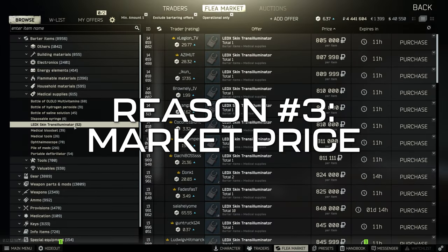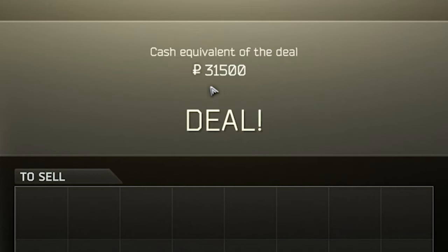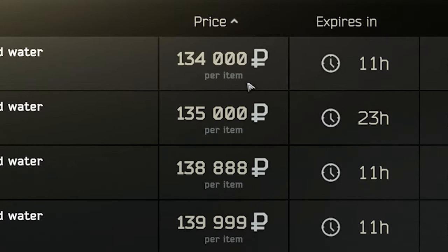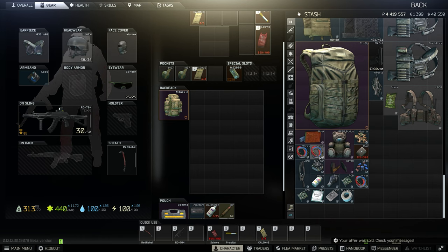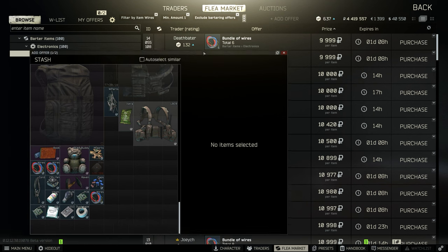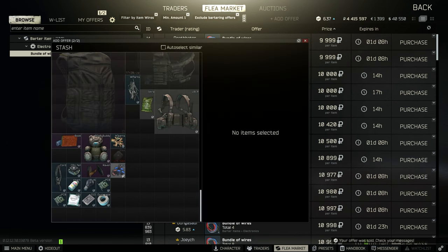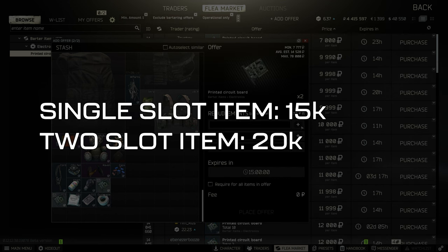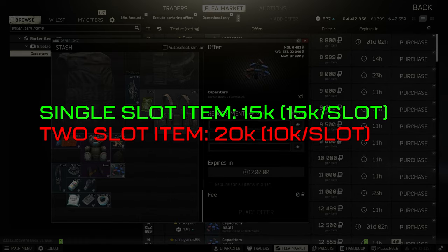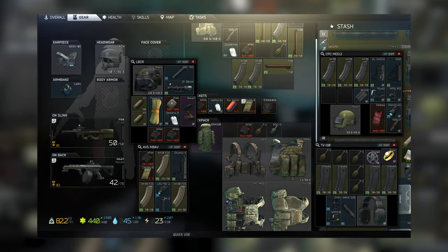Reason number three of why you'd want to keep an item is for its market price. Frequently, you'll encounter an item that you may not need and which might not sell for a large amount directly to traders, but it can be sold for a large amount on the flea market. You can right-click on any item and select Filter by Item to see what price it's currently being sold for on the market, or utilize websites such as tarkovmarket.com to search for current market prices on the fly. A good mindset when considering what items to hold onto based on value is to gauge their per-slot value. For example, a single-slot item worth 15,000 rubles has better per-slot value than a two-slot item worth 20,000 rubles, at 15,000 per slot versus 10,000 per slot. This is especially important as a low-level player since every slot in your small bag matters.